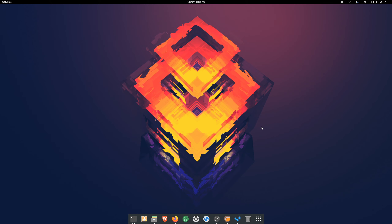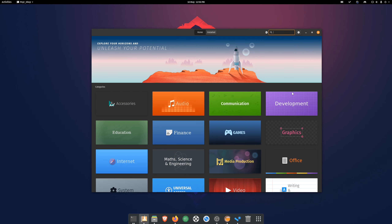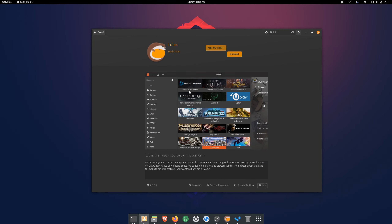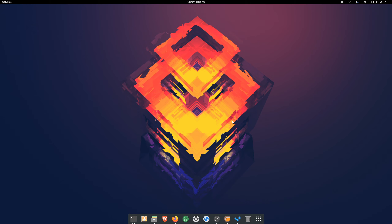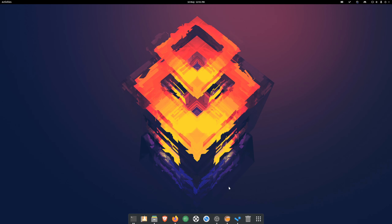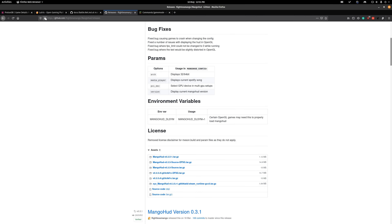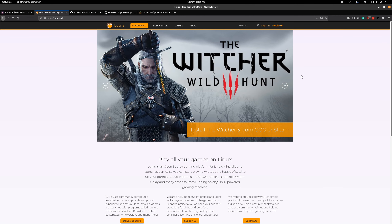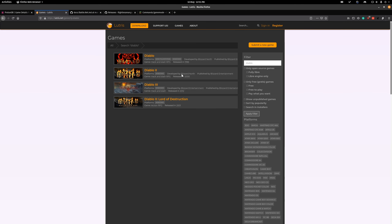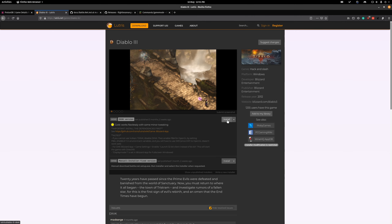Next I'll show you Lutris. To install Lutris, the simplest thing is to go to your Pop Shop, search for Lutris, and press install — it will automatically install for you. Lutris is great because non-Steam games are available there, such as League of Legends, Overwatch, Diablo 3, Battlefield, and some Assassin's Creed games. Go to the Lutris website and search for your game. For example, Diablo 3 is there with an install button.